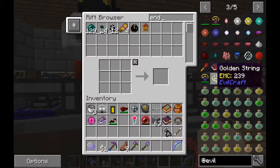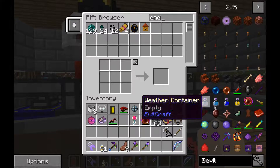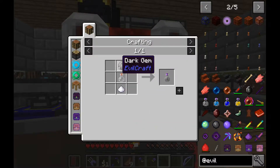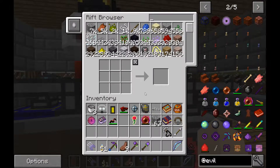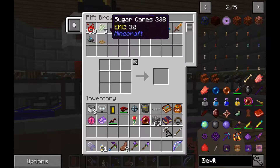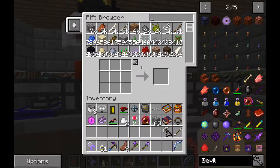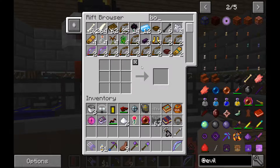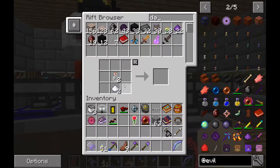We need a couple more items. We need the Weather Container, which is a Dark Gem, a Glass Bottle, and Sugar. We're running low on glass. Just about everything in Evil Craft is powered by blood - go figure. A mod that has almost everything powered by blood - you wouldn't see that in Blood and Magic at all, would you? In Evil Craft you will need a lot of Dark Gems.